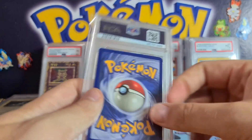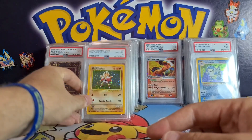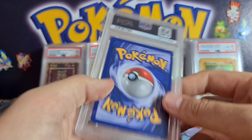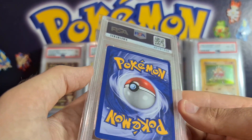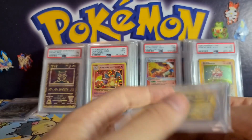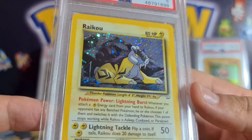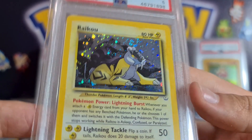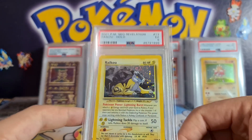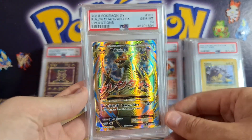Base set Hitmonchan PSA 8 — I was hoping for a nine but it should still sell quite well, easy £30–40. Lovely Raichu — unfortunately it's a five. I need to have a better look at this because it's hard to see micro-indents or creases. But it's got a nice holo swell right above Raichu's head — you don't see holo swells as often on English cards as you do on Japanese. I might just wait to sell this one at a live event like a Comic Con, because people love the holo swell and Raichu is always very popular.